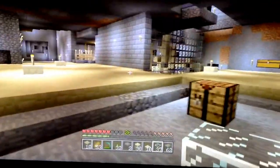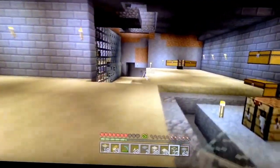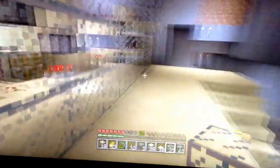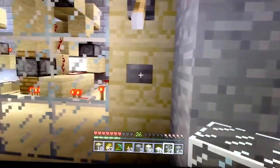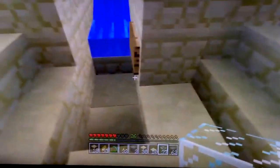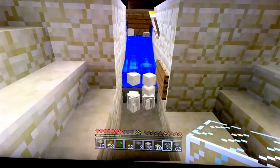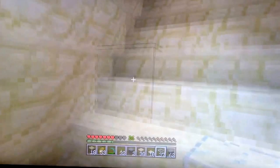In here we have my factory area, my resource collecting area. Here I built a sand generator, but it's a dual sand generator — it's two of them at the same time, so that way I don't have to wait as long to get my sand. It works really good. You can see the produce rate is pretty high, so I'll just go turn it off.